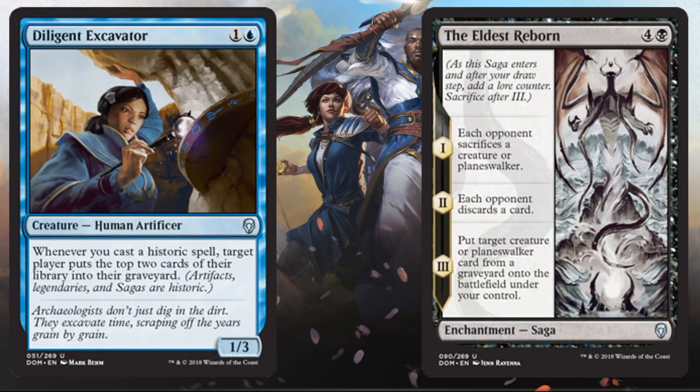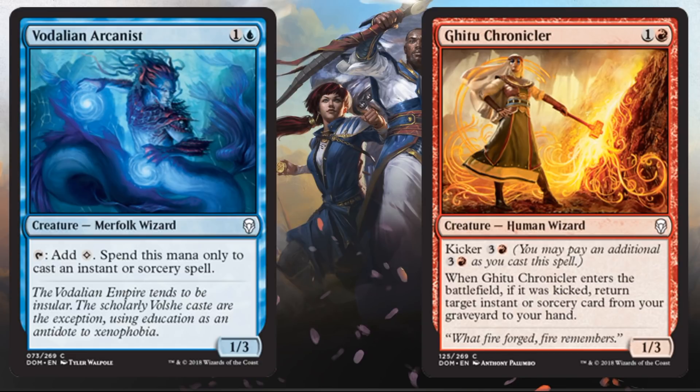Blue and Black: black has some reanimation elements and ways to bring cards back from the graveyard to your hand, while blue has a little bit of self-mill going on. This is a slower, more methodical controlling build but could lead to some big plays. Blue and Red is another tribe focus — this time Wizards. Where knights are more brute force, Wizards want to play with instants and sorceries, so you might have a higher amount of those than normal, because there are a lot of payoffs with Wizards and synergies between them.